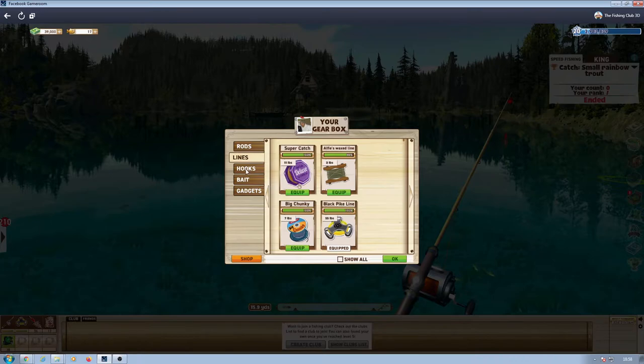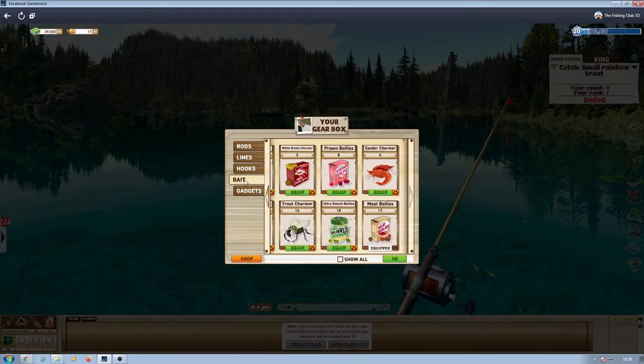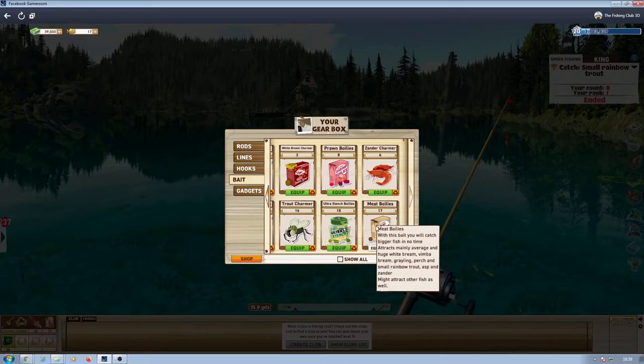In my gear, the line is 55 pounds — the higher the better. The hook is Tentacle Z, the 33 pound, which you can buy for in-game cash — 5,600 dollars for twenty of them. The bait is meat boilies, also buyable for in-game cash. It says it will catch bigger fish in no time and tracks mainly average and huge Wimba breams, graylings, perch, and small rainbow trout, asp, and zander.